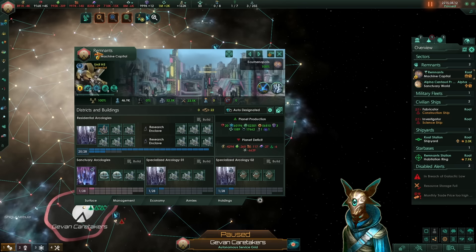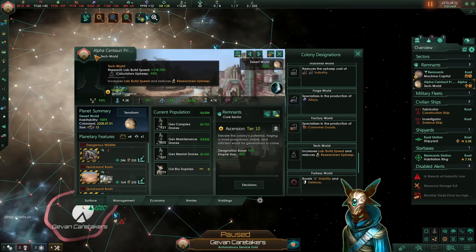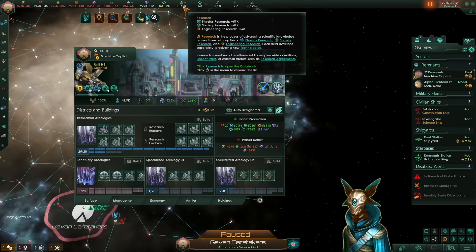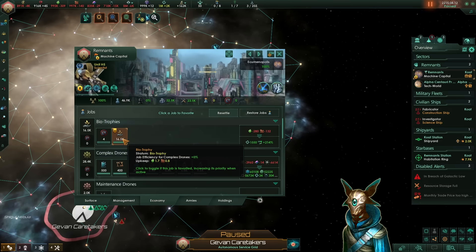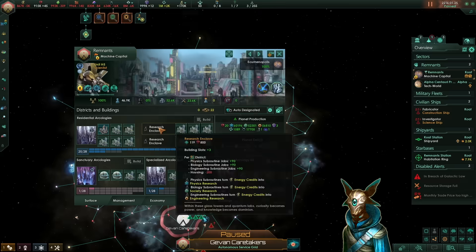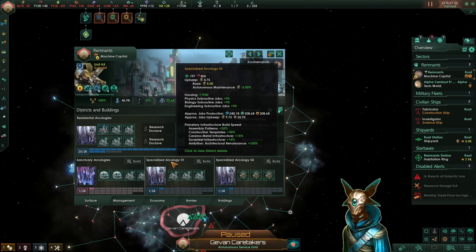It does have a very large upkeep because it is our machine capital. However, you could have all of this setup on one of your regular worlds with the Research designation, and the Research designation at maximum colony ascension level will give you minus 95% calculator upkeep — so that won't be a problem. You can replicate this in every single one of your planets. If you only have 5 of these, you would already be at 800,000 tech per month. I have tested everything — replacing a nanite one for another tech building didn't decrease our tech, so this is the most optimal setup.